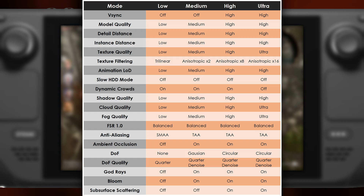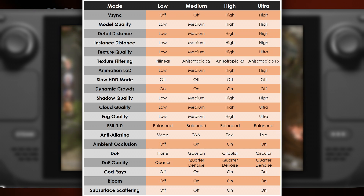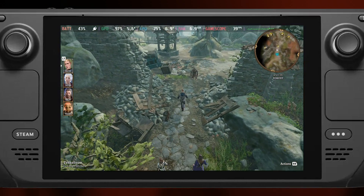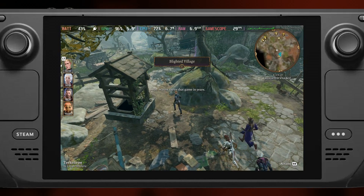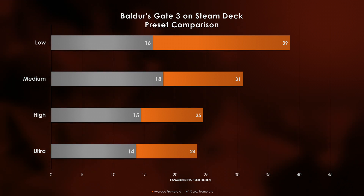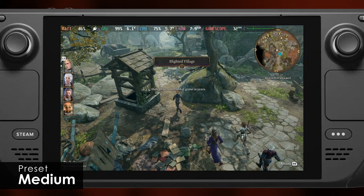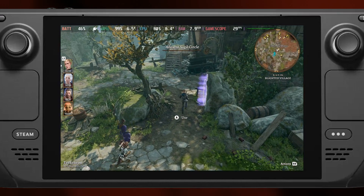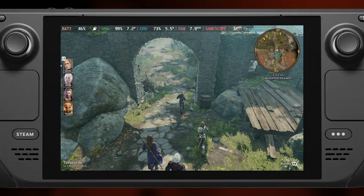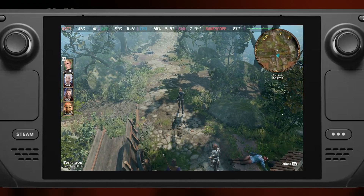Let's start with the quick and dirty options. Baldur's Gate 3 comes with four different quality presets right out of the gate, with plenty of opportunities to tweak later. Keep in mind, by default, FSR is turned on in balanced mode, but we'll cover FSR in a sec. For now, let's disable that and look at raw performance numbers. Running from the guard checkpoint outside of the Goblin Camp back to the Druid Grotto, performance is tolerable. The low preset hits a respectable 39 FPS on average, while medium barely squeaks by with 31 FPS on average. Unfortunately, BG3's High and Ultra presets are just too taxing for the Steam Deck, landing just above 24 FPS with 1% lows right at 14.